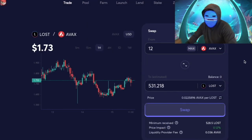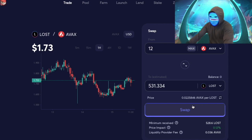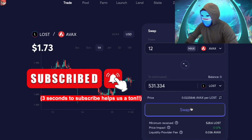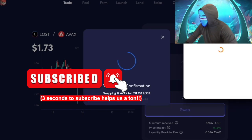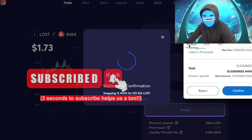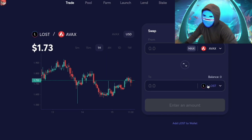This is a higher risk thing, so keep that in mind. I often screenshot this screen so I can save the exact values to track my return — a quick screenshot saves the date. Let's go ahead and swap — we'll get 531 LOST at a price of 1.73 per AVEX.